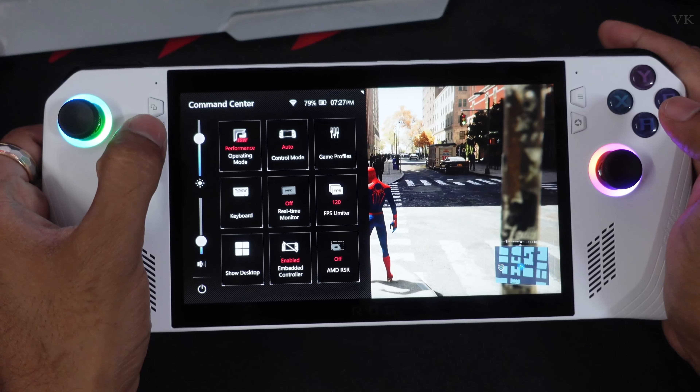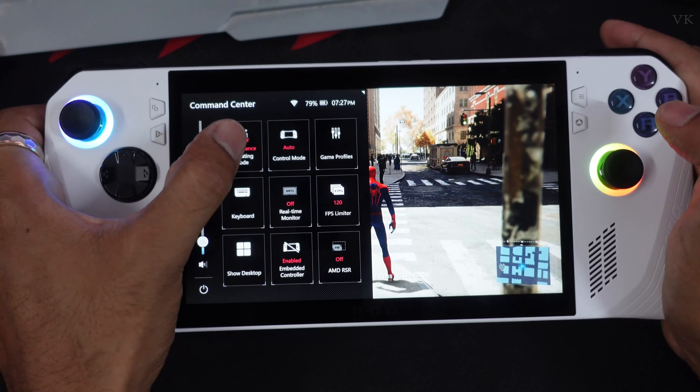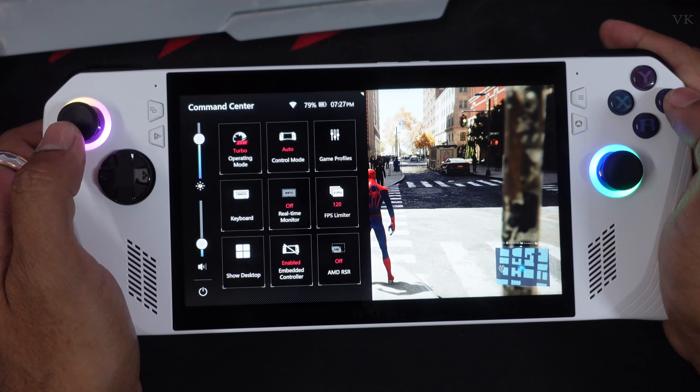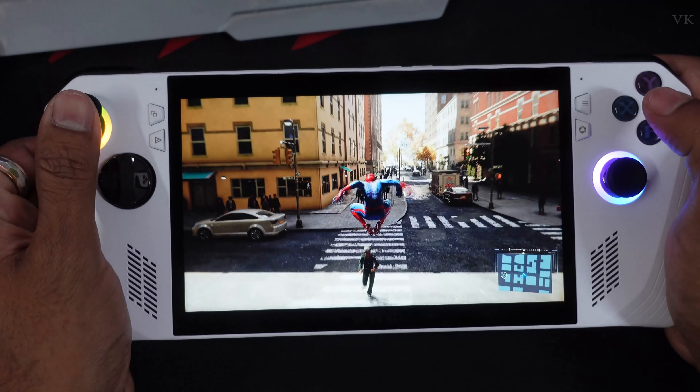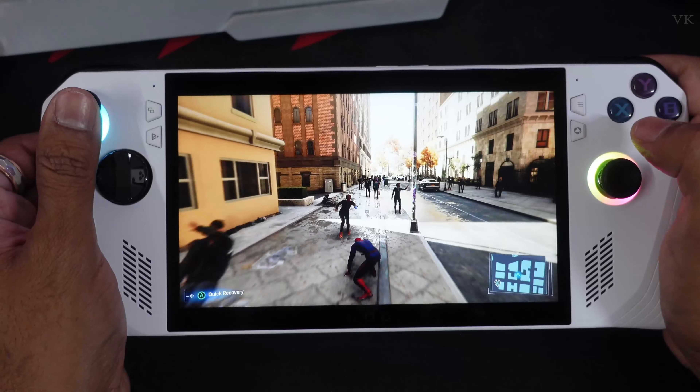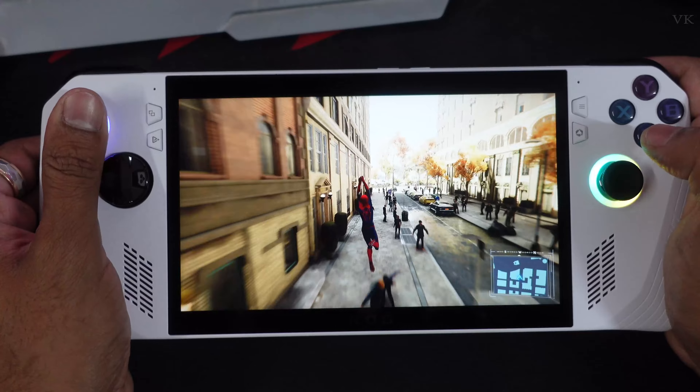We need to change that. I'm going to tap it — so it's now 50 watt, that's performance mode. One more time I'm going to tap it — so it's now 25 watt turbo mode. It will be working fine now, so the issue is fixed. If you want to change the FPS, you can change that here as well.